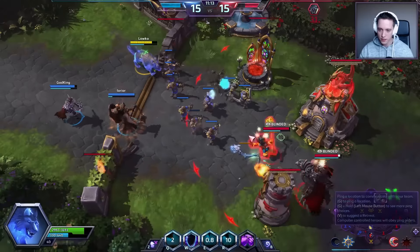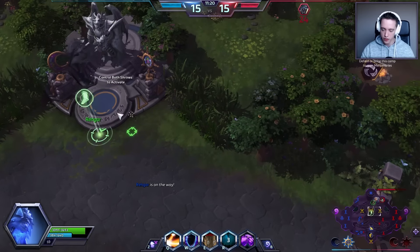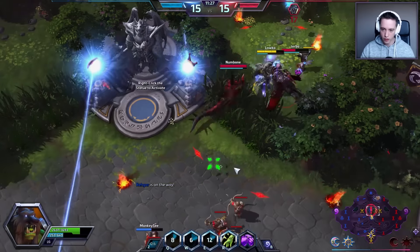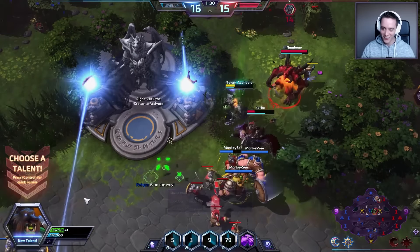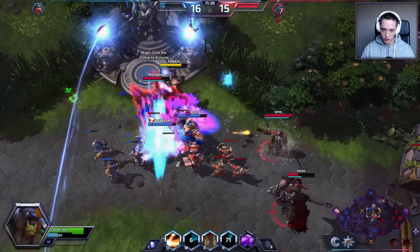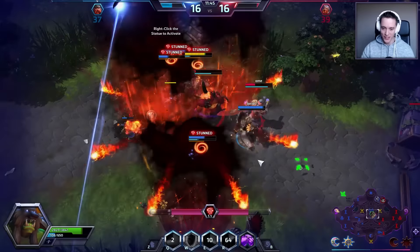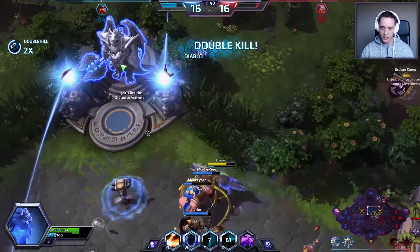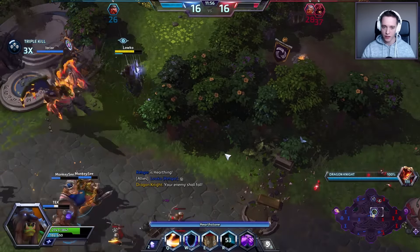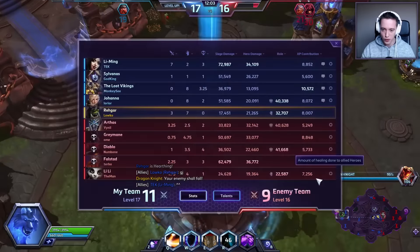Gotta be careful, Sylvanas. My ultimate is on cooldown right now so I can't do enough damage here. The bottom lane is actually being taken, so I'm heading towards the middle part of the map. I'll go ahead and pick Earth Grasp Totem, making it even better. Good job boys — very well done. I'm going to back up here, grab some extra healing and a little bit of mana to make sure I can cast more heals on allies.